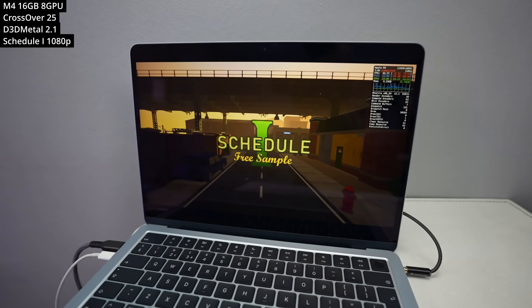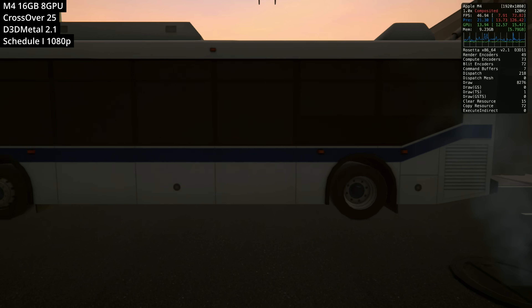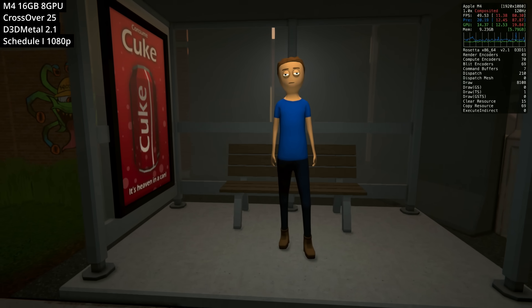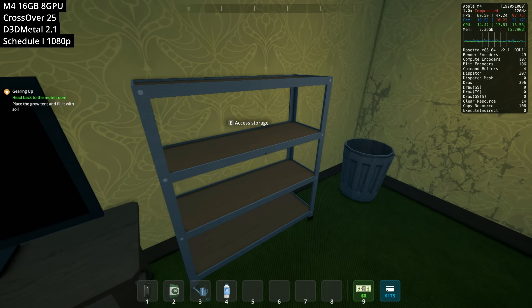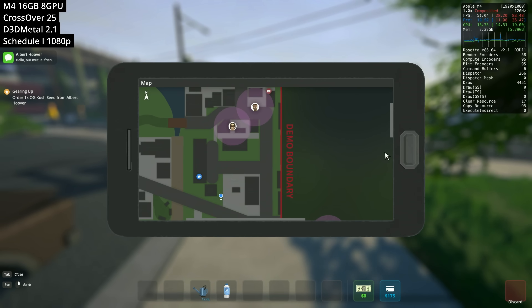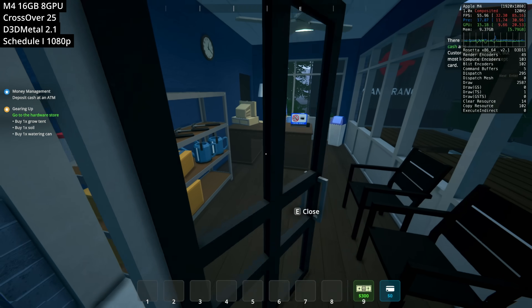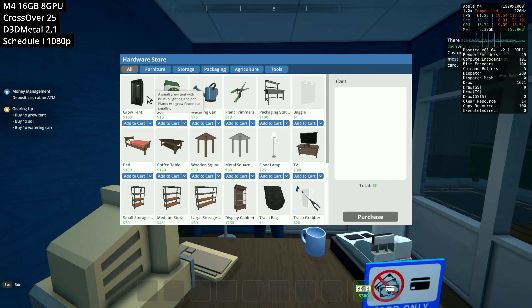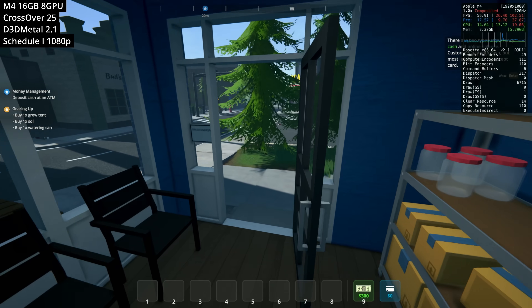Next is Schedule 1, a Windows-only game running through the Crossover 25 translation layer. It's a very popular title where you play as a drug dealer — renting a room, buying equipment, making supplies, doing deals, and trying to make money and upgrade your setup. This really shows that the M4 MacBook Air can play some of the latest Windows games. While this particular game isn't very demanding, it runs pretty much flawlessly through Crossover.